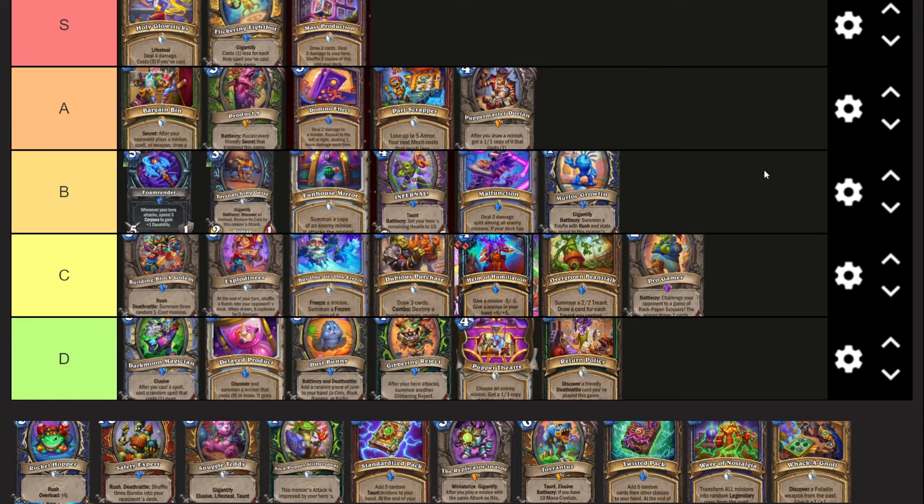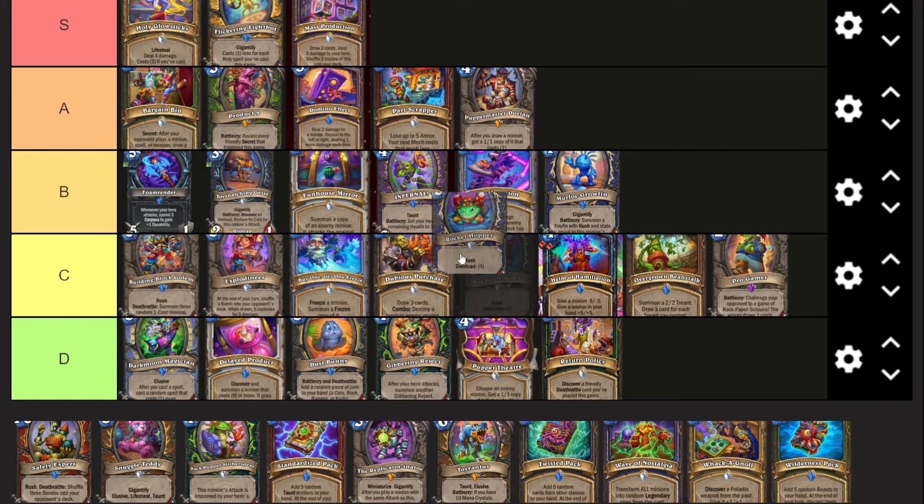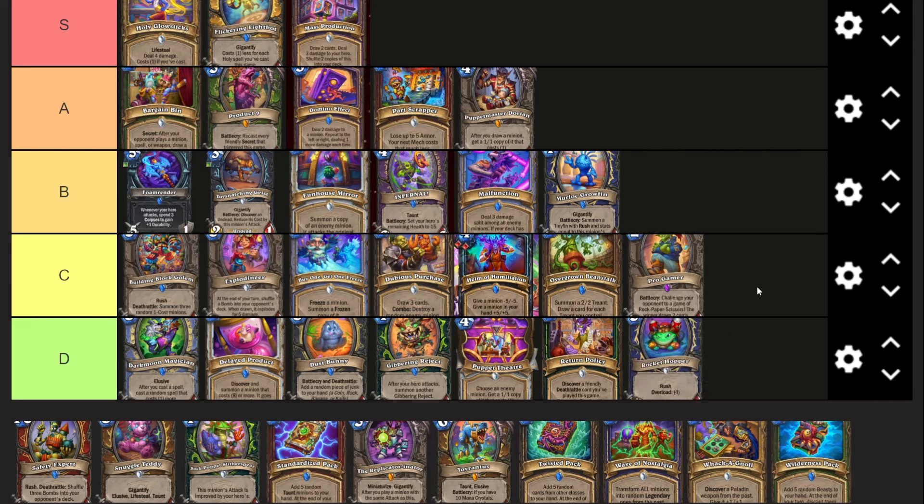Return Policy - three mana, discover a friendly deathrattle card you've played this game, trigger it and return it to your hand. I think this is just strictly worse than Nine Lives because Deathrattle Demon Hunter is all about summoning deathrattles, and this only works with deathrattles you've already played. This card literally cannot function in a Deathrattle Demon Hunter package. If it can't function with the cards in the deck, why would you play it?